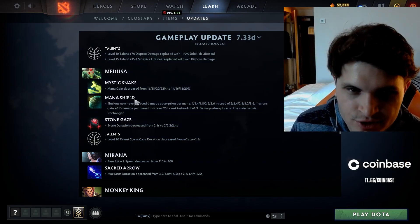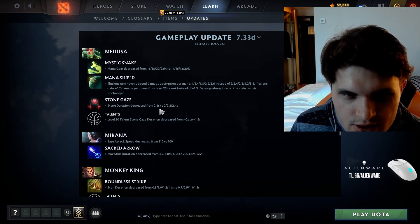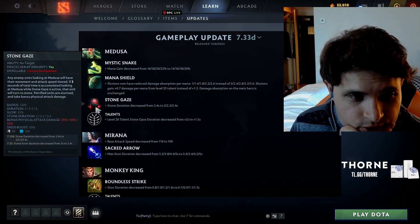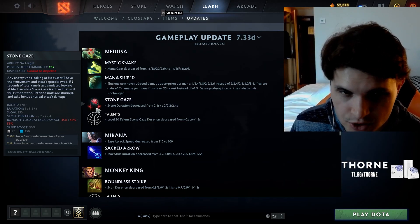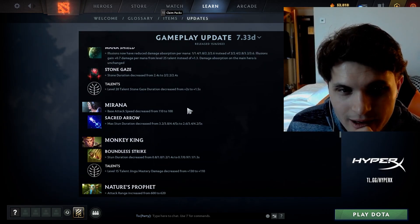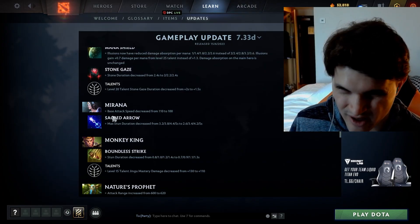Medusa was still getting first-picked at DreamLeague after the previous nerfs, so maybe adding all these together — stone duration decreased plus illusion damage nerfs — will change that. I still think Medusa will see play. Maybe not first-pickable anymore; I imagine it'll fall off to like a third or fourth pick. Mirana's base attack speed is back down to 100 from 110; Arrow also nerfed. Mirana is a right-clicking universal kind of, but not really — this one is fine.